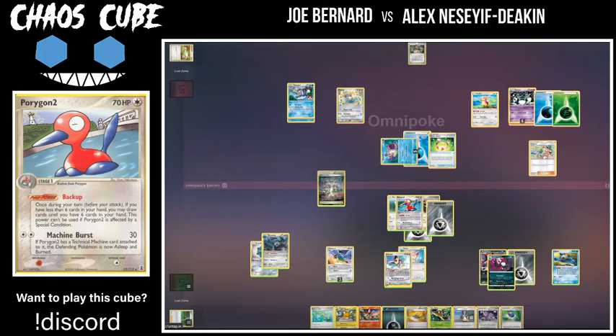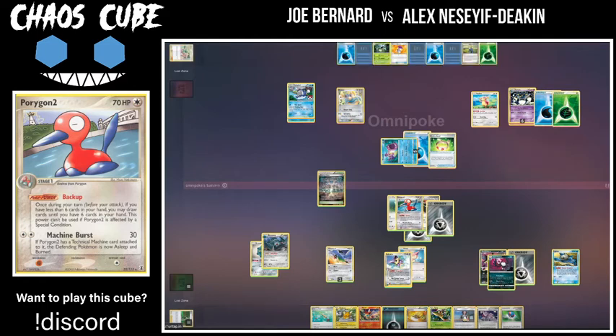We see a top-deck Copycat — great draw — and Al has quite a bit of cards so that definitely put him back in this game. Although I'm not seeing many Pokemon... there's a Moomoo Milk for healing, which actually could be pretty good. It's important to note that omnipoke did flip double tails here on the sleep and the burn, so Bruxish is going up to 50 damage and staying asleep. Even if he heals it with the Moomoo Milk, it's not going to be able to do anything and will be stuck in the active for another turn.